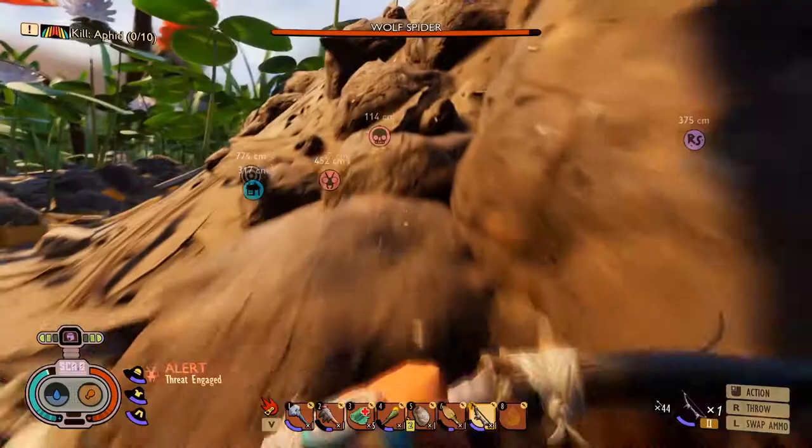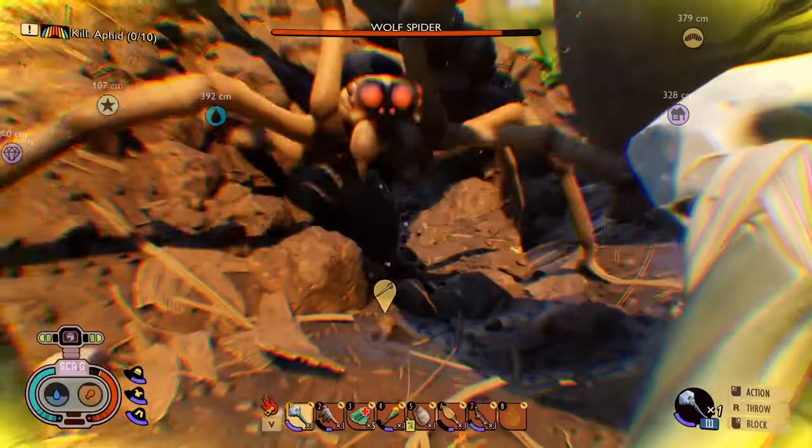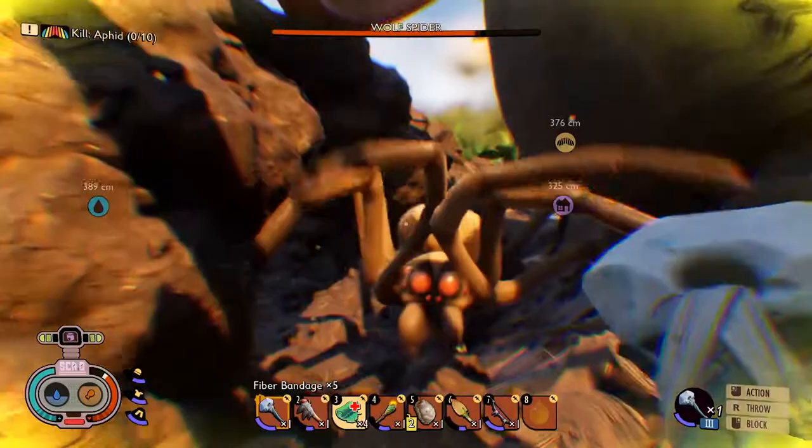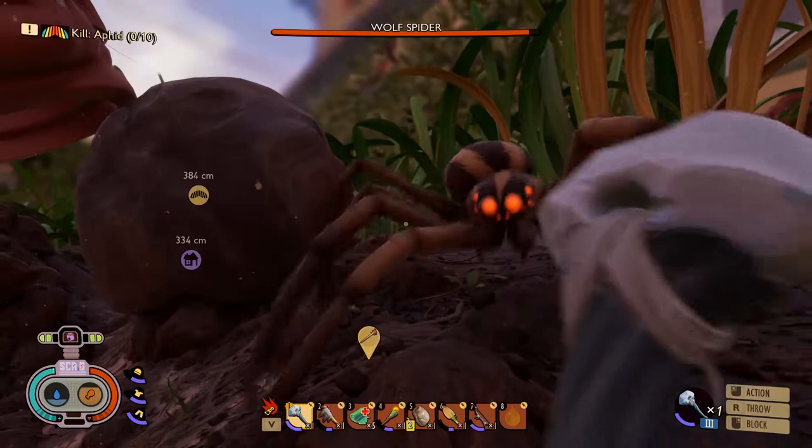If you're looking to score a risk-free kill on one of Grounded's terrifying wolf spiders on your own, especially early on, you're going to have to resort to some good old cheesing. It isn't particularly satisfying, but it'll get the job done. I wouldn't recommend a direct approach until you have a respectable weapon and armor set, as well as a good handle on the game's perfect block mechanic. So in this guide, I'm going to walk you through both the easy way to kill a wolf spider, as well as the more challenging, head-on way to tackle one.